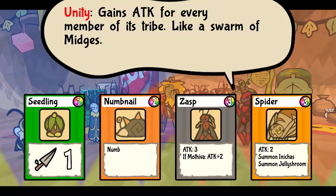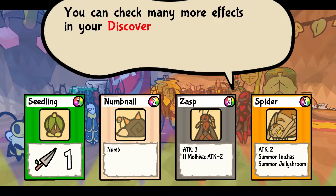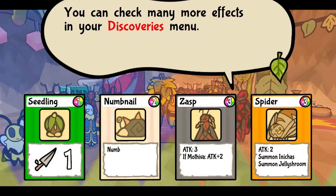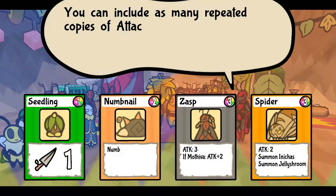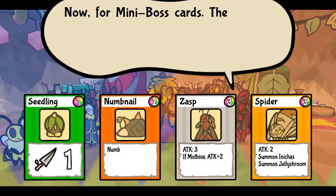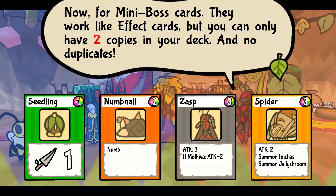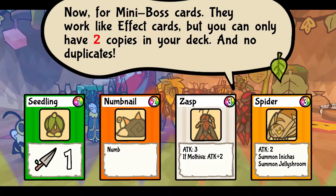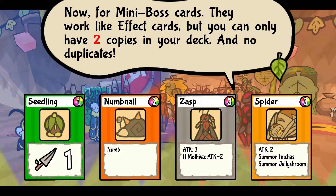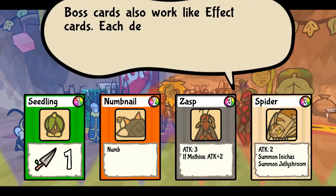Unity gains attack from every member of its tribe, like a swarm of midges. You can check many more effects in your discoveries menu. You can include as many repeated copies of attackers and effect cards in your deck as you want. For mini-boss cards, they work like effect cards but you can only have two copies in your deck and no duplicates. So you can only have two cards in your deck, not two copies — because he says no duplicates. A copy is a duplicate, yeah — at least that's how I think of it.